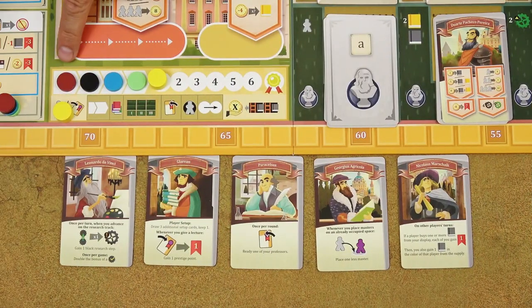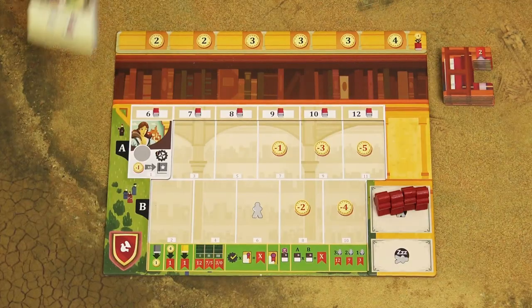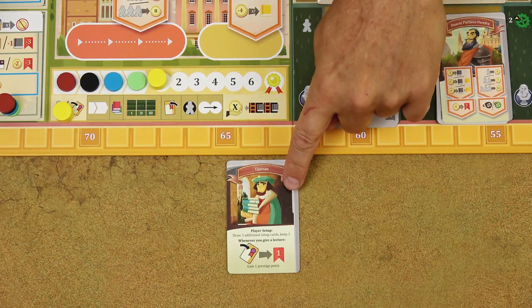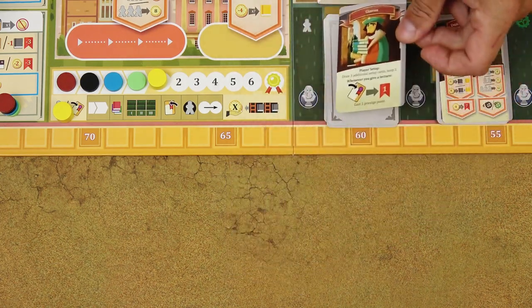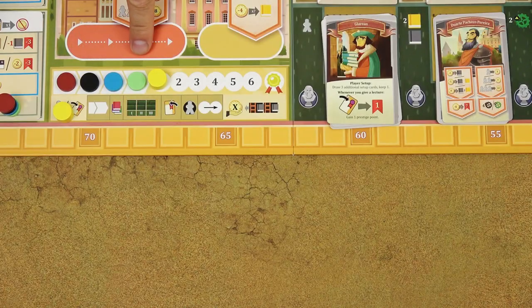Then in turn order, each player chooses one of the chancellor cards and places it next to their university. The remaining chancellor is placed on top of the ace tag in the hall of fame. Then again in turn order, each player arranges their bookshelves in any order they want with the scholar side up showing the number of prestige points. Place six tiles in the bookshelf and keep the seventh tile nearby.